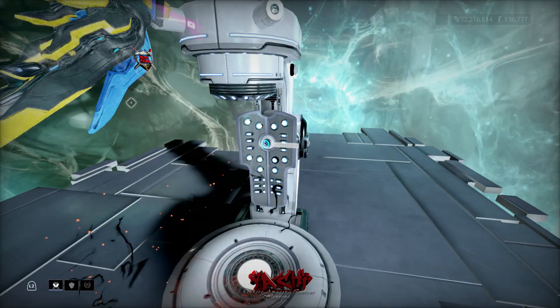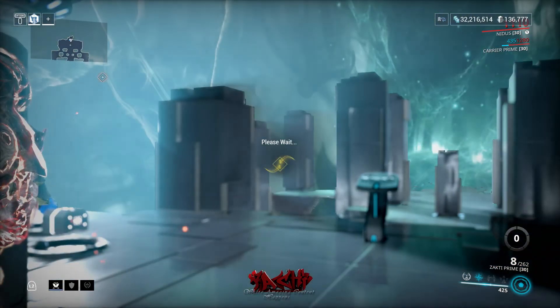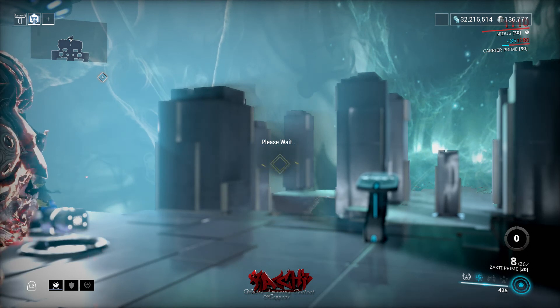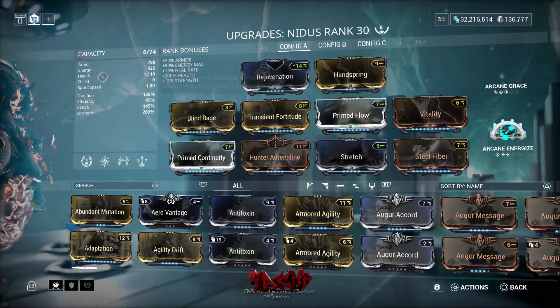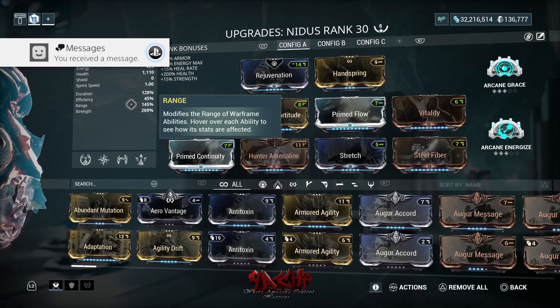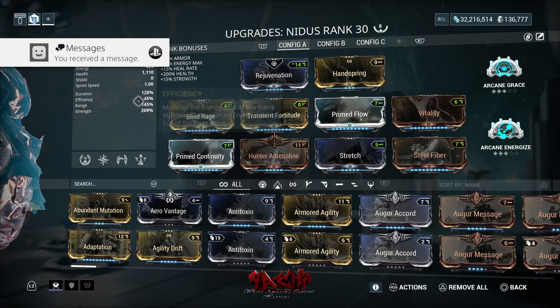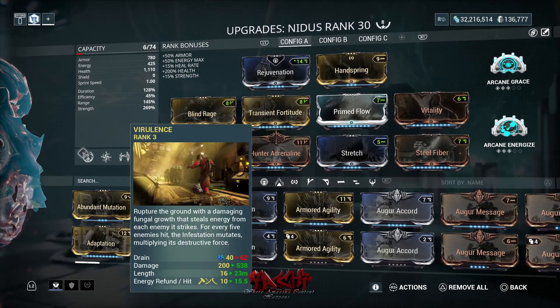As far as his build goes, it's flat and simple — power strength, range, and duration. The stats are 128, 145, 269. You don't need to worry about efficiency because his first ability, Virulence, takes care of that.